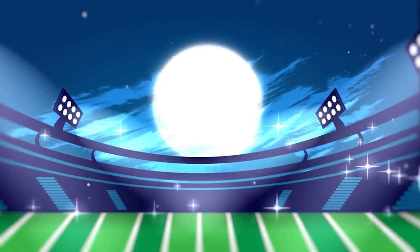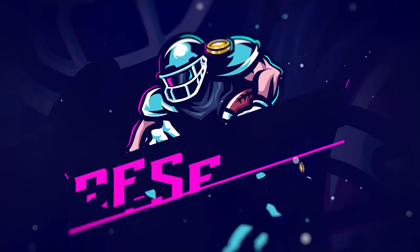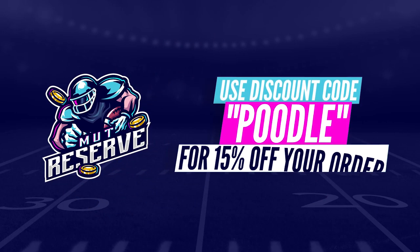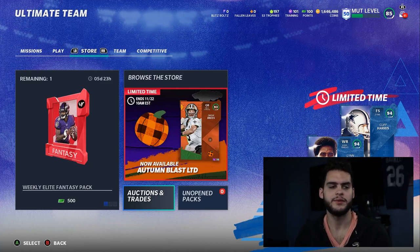For fast, cheap, and reliable coins, look no further than my sponsor muttreserve.com. They're awesome to work with — super cheap, fast, reliable coins. Make sure you use code 'poodle' at checkout for an additional 15% off your order.